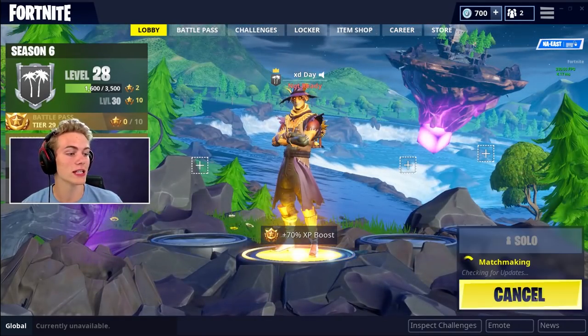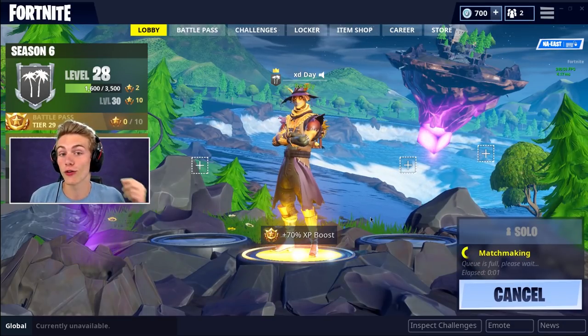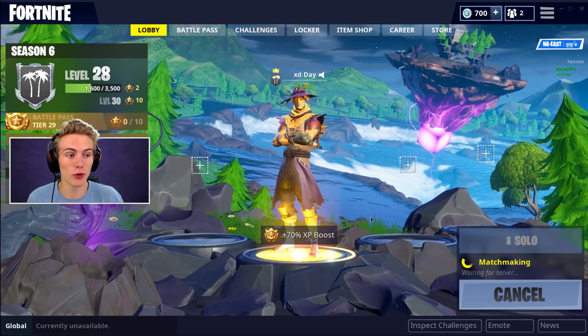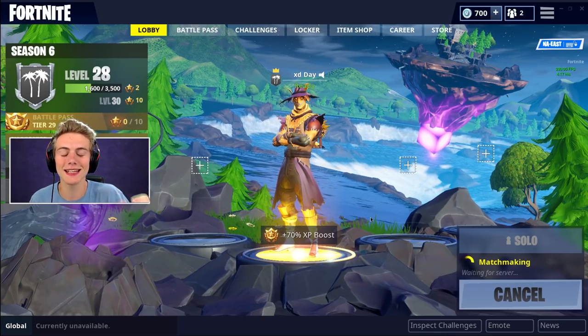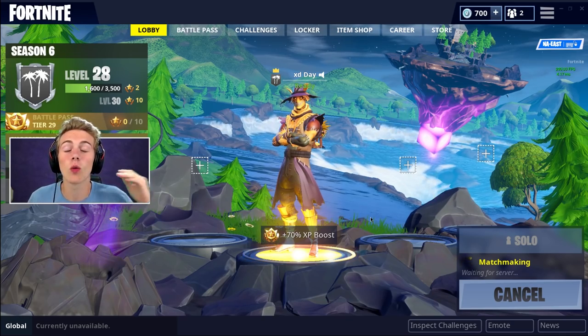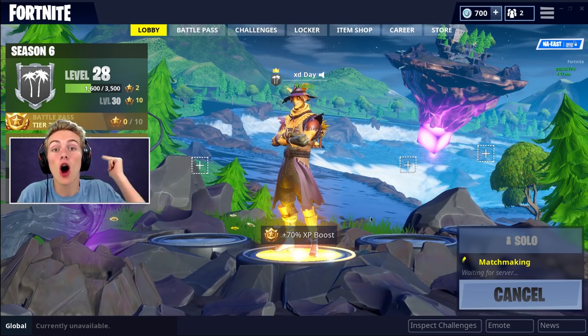So how that's going to work is we're going to join a game, we're gonna go to Fatal Fields, and we are going to see if we can trick people into thinking we are an actual scarecrow and see if we could pop a W off of that. If not, maybe just some awesome clips from it. We'll see what happens. Let's go ahead and pop into the first game.